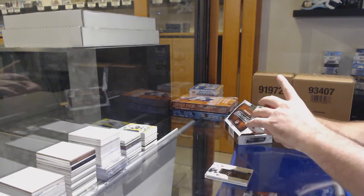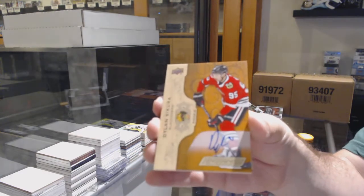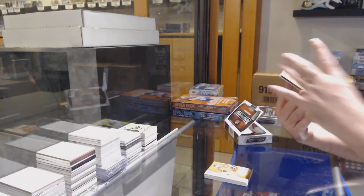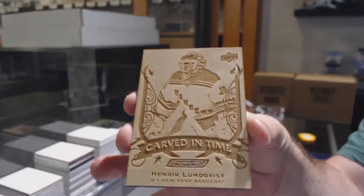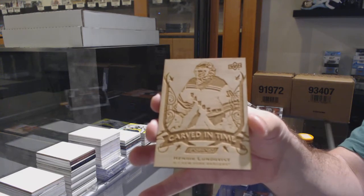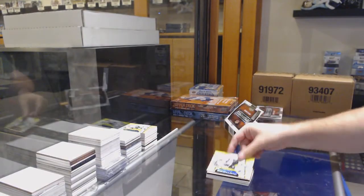We've got a last year's rookie auto — Dylan — Dylan Secura. Sick! Carved in time, Henrik Lundqvist for the Rangers. Carved in time for the Rangers, Henrik Lundqvist. And San Jose Sharks, Logan Couture.